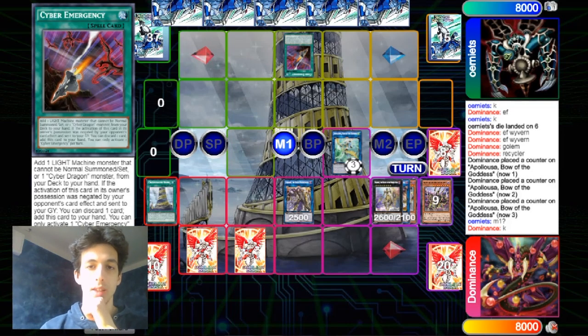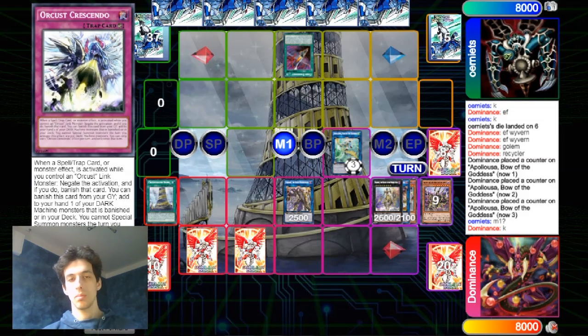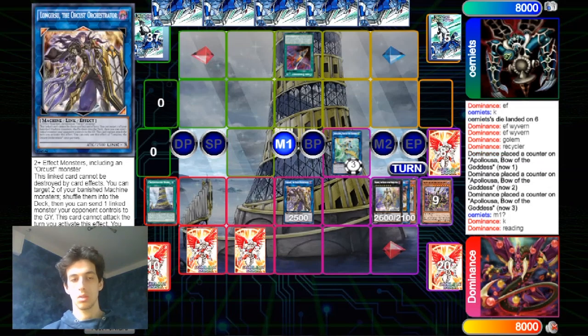Cyber Imageship gets activated — so we are facing Cyber Dragon. I think here you could use Crescendo because Cyber Imageship could add something. Oh no, it can only add something that can't be normal summoned, so you can let it go through. Maybe I would not negate that because it's not adding something that can contact fuse the Apollosa.